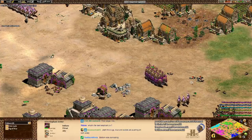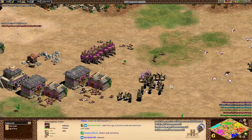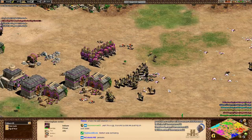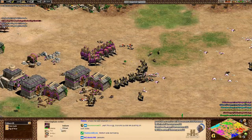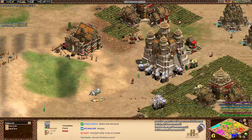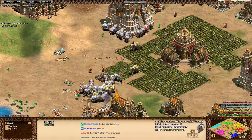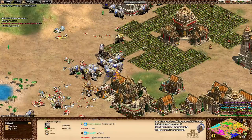I really like the balance changes overall to make the Elephant Archer just less absolutely insane as a unit, but a little bit easier to mass up with the cost reduction, then giving them some reduced stats and Ring Archer armor. All those changes really balance it out. It's just right now the Indians have an insane economy that pushes them over the top, and the Imperial Camel can be very difficult to deal with.